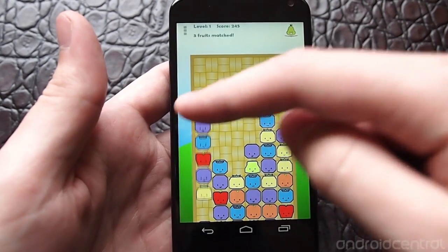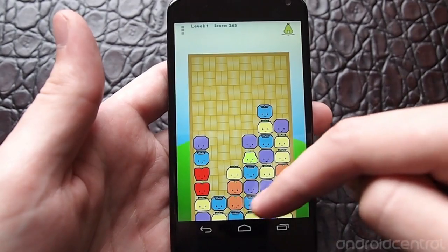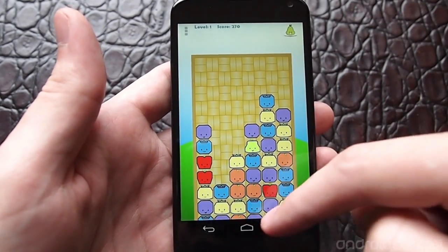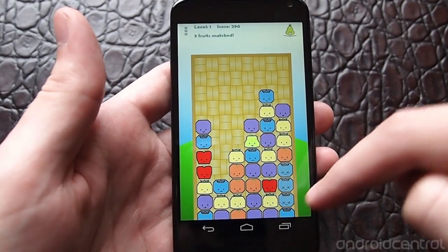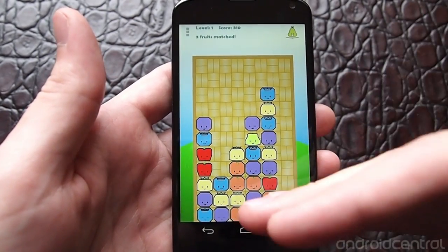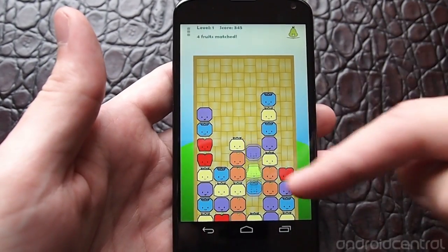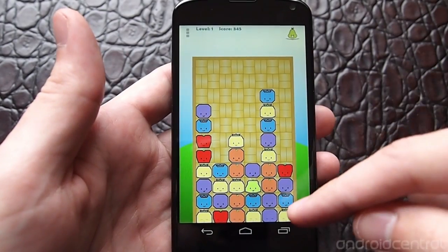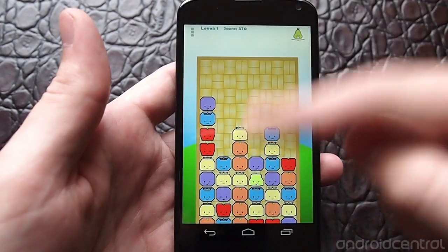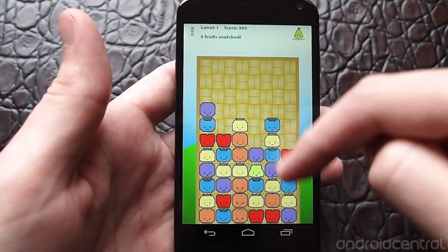You can slide them over as many times as you want — so if you want this purple one to move over one, you can, or if you want the blue one to move all the way over, you can do that too. You end up having to scan the entire screen as it's coming up, because you want to plan your moves ahead of time rather than worrying about one piece at a time like in Bejeweled or Tetris.